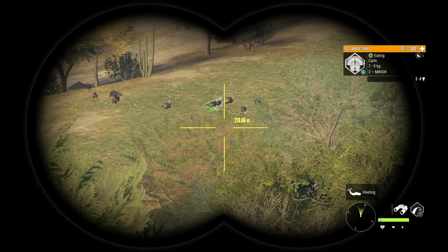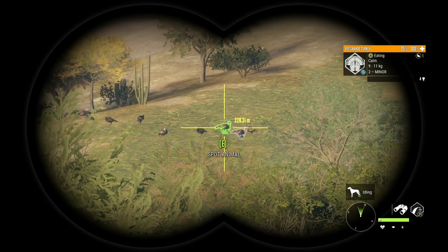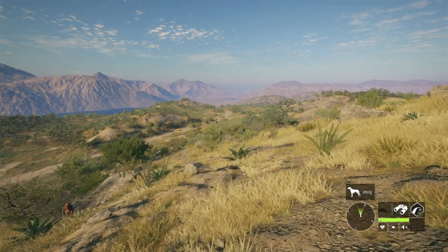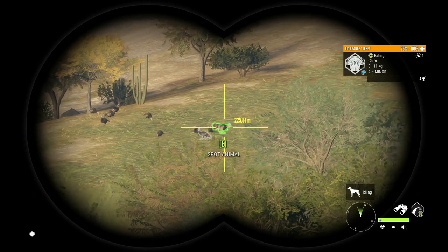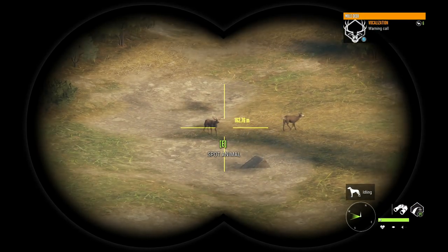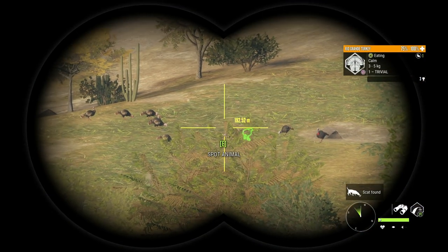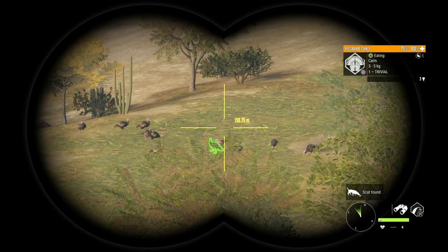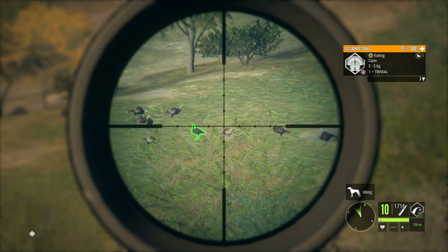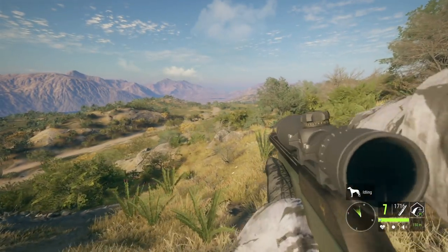We're going to try and get that 9-to-11 turkey because it could definitely have a chance at making diamond — all 9-to-11 weight estimate turkeys do. We're 225 yards away so we might want to get a little bit closer. It sounds like there are some mule deer down here too. He's kind of tucked behind a couple of hens, so this might not be the easiest shot, but I think we can get him. And that should be good right there — we got him plus a couple hens.